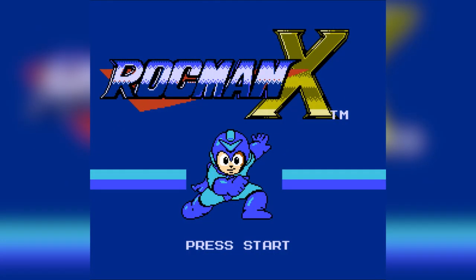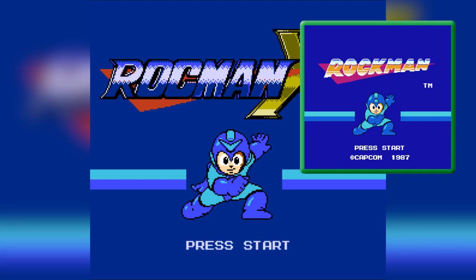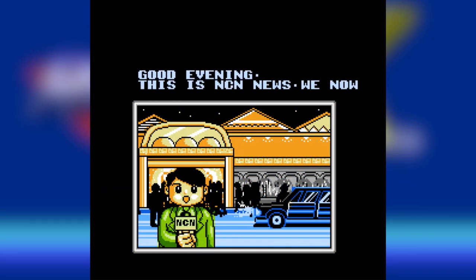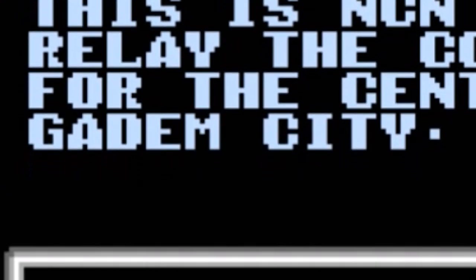First thing you'll notice is that the title screen is directly ripped off of the original Rockman game for the Famicom — except now Mega Man has a boomerang on his forehead and a little butt-cape. Hello butt-cape! But wait — there's actually a storyline to this!